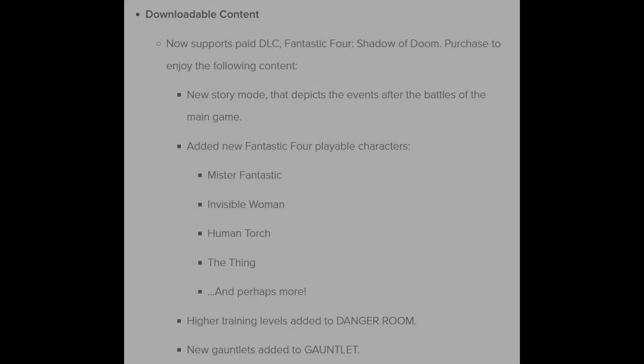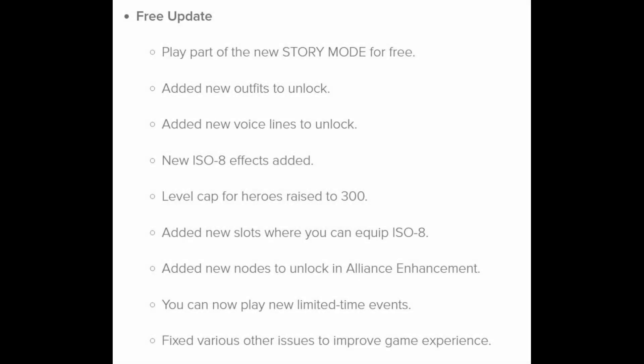For players without the season pass, there's a free update. You can play part of the new story mode for free - I wonder if it's a few chapters, maybe letting you play the first chapter, for example. You've got new outfits to unlock - we already know about those, there are 15 of them and we've looked at them in previous videos. There are also new voice lines to unlock, which are pretty pointless to be honest as I've never used them myself.